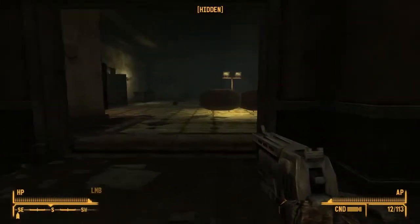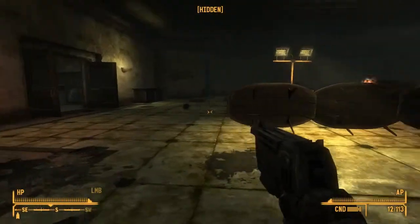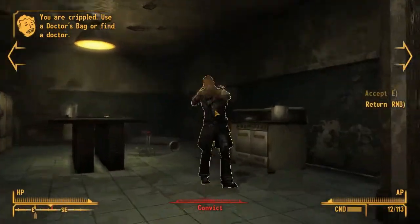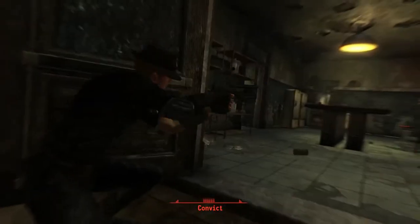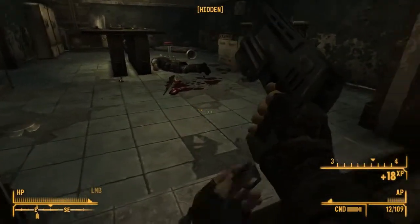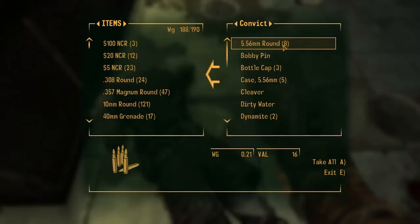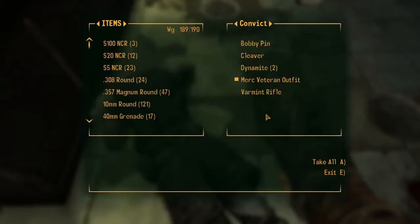Any other bad guys in here? There's some bad guys over there. There's a friendly — the yellow is a friendly guy. Let's see his head fly. Oh my goodness — his head did fly! Did you see that? It's like the side of his head. There's an ear there, part of his jaw. Jeez Louise. Bottle caps, case, dirty water, rounds, and the varmint rifle.